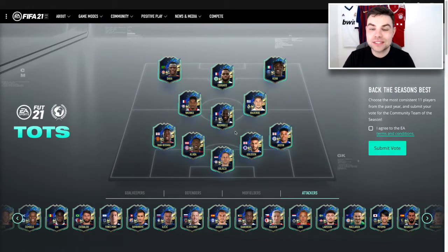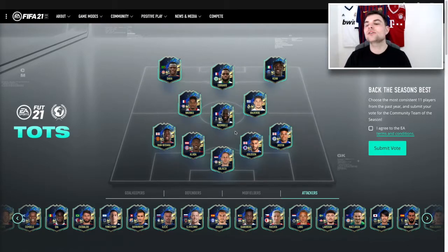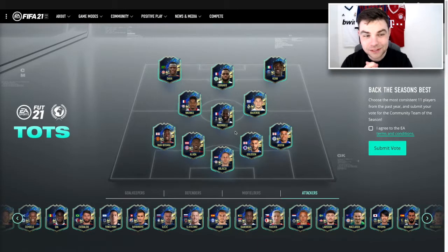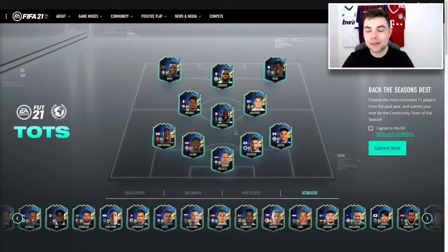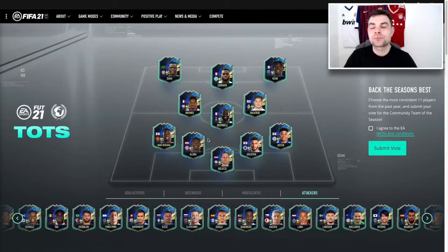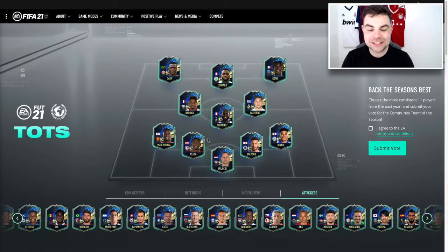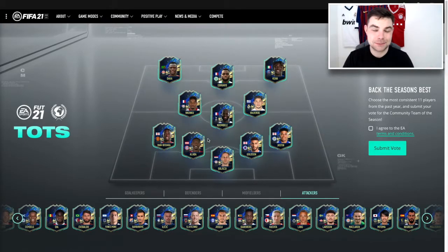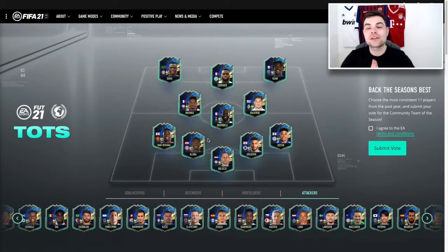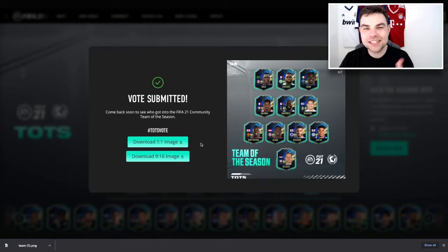So that is my vote: Daka, Edward, Keen, N'Kunku, N'Dombele, Valverde, Wambisaka, Alaba, Goldson, Justin, and Glassy. I'm basing this on the fact that these would be phenomenal in FIFA, but also that a lot of them have performed really well in real life. I'll leave a link to this vote in the description — Team of the Season starts next week, expect a lot of content very soon. I'll submit my vote and even download the image. Catch you in the next one.